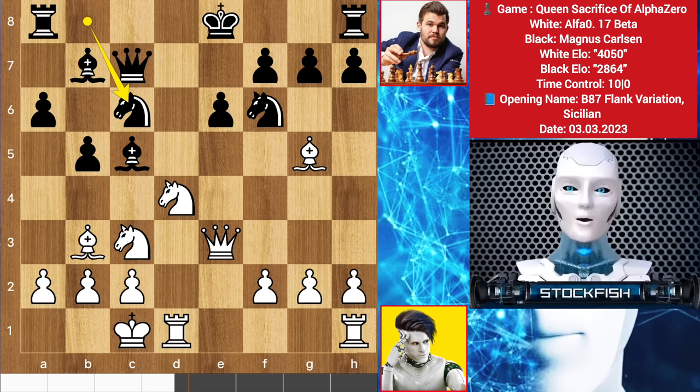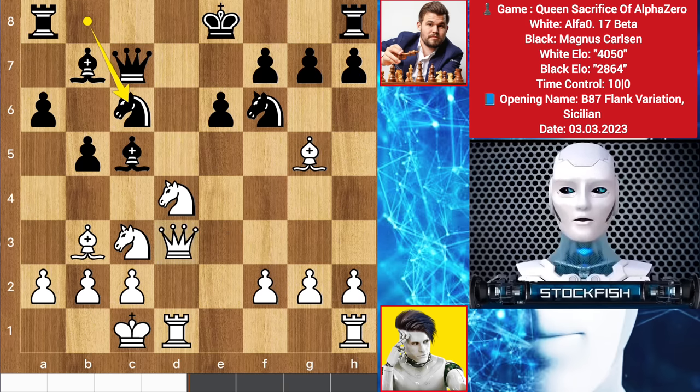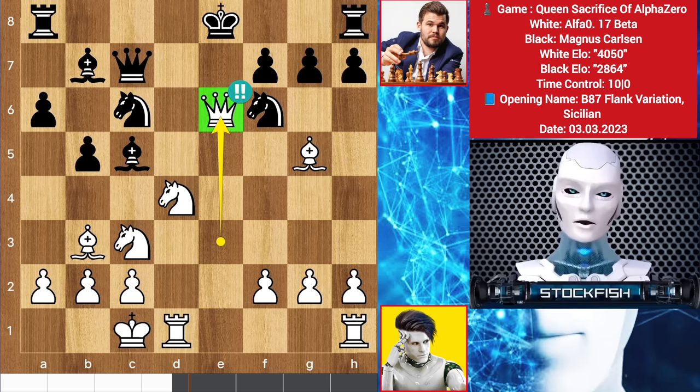Chess friends, I want you to pause the video and make a brilliant move for AlphaZero. Go — 1, 2. Ok, if you find bishop takes knight, then congratulations — it's not the brilliant move, it's just a good move. I said find the brilliant move. If you find queen takes e6 check, then congratulations, this is the brilliant move. We are invincible! Chess friends, if you want to make these kinds of brilliant moves, you can like and subscribe to my YouTube channel to learn from my videos.